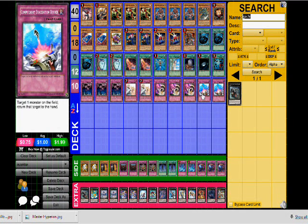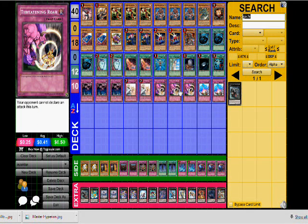He ran three copies of Call of the Haunted, two Solemn Warnings, three Threatening Roars, and two Compulsory Evacuation Devices. The first thing I noticed was the three Threatening Roars. In my version I had recently dropped Safe Zone for Threatening Roar. I saw a player at Michigan top eight regionals running two Threatening Roars, so I decided to drop the Safe Zones and test it.